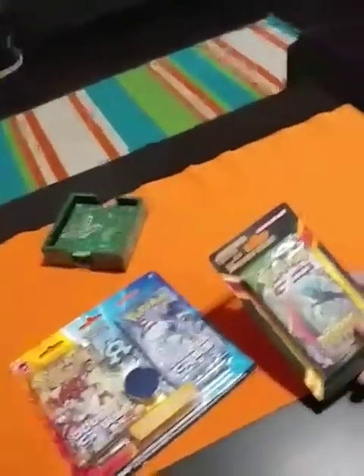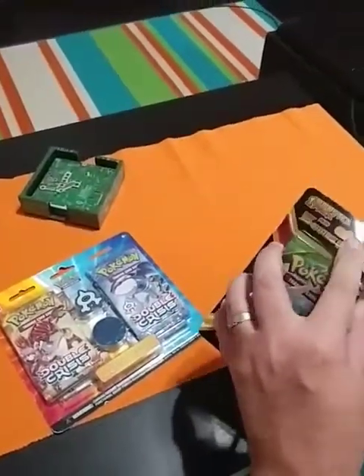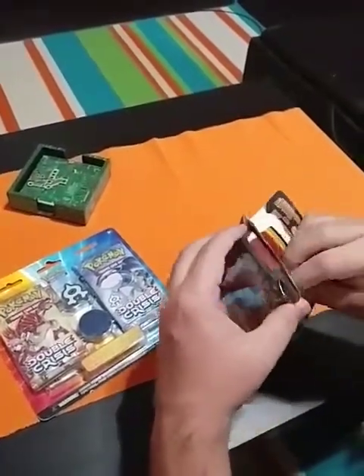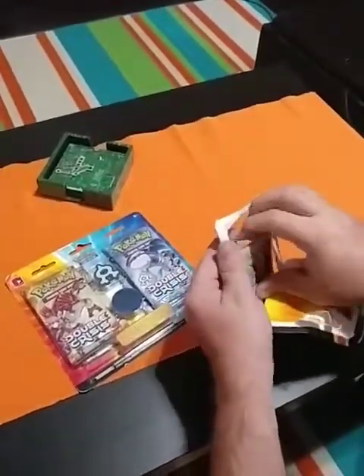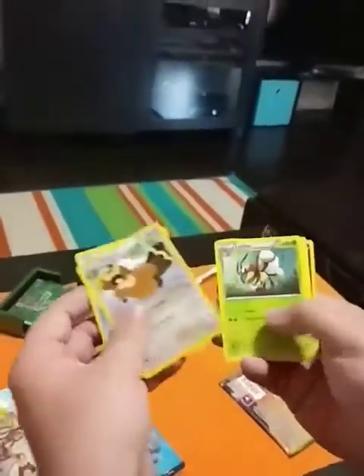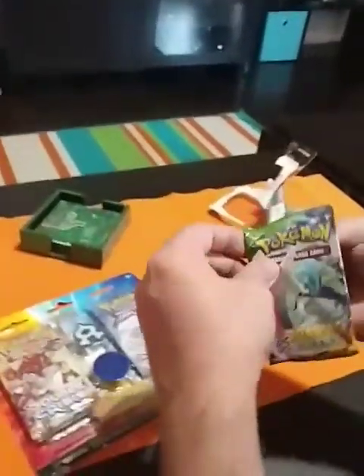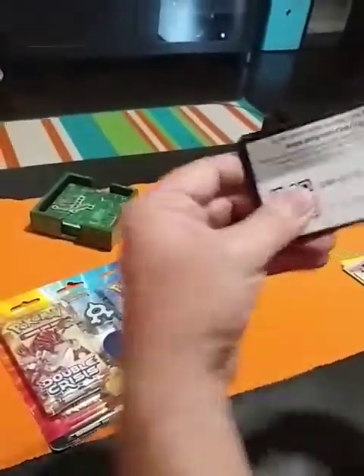This box comes with one booster pack and five extra cards. Let's see how we do. I got a Staryu — you see that? A Shellder, and a Crocodile. All right, code card for Roaring Skies.